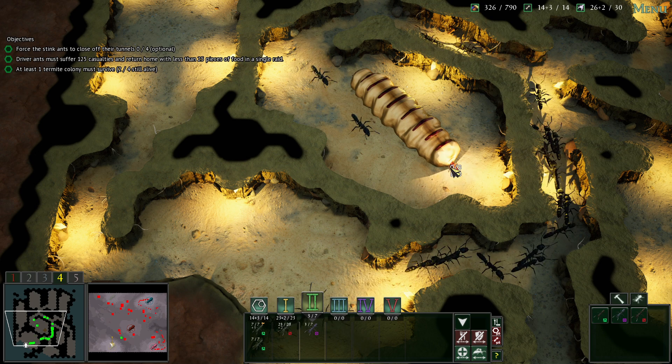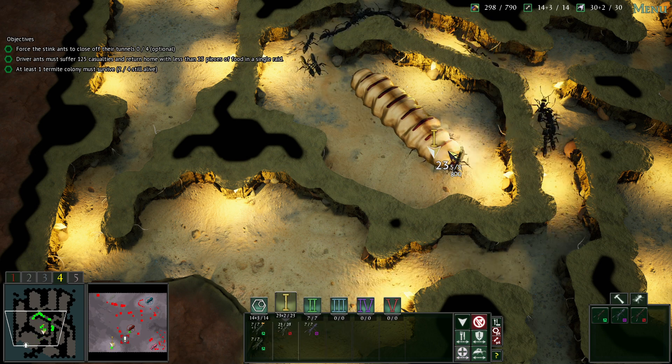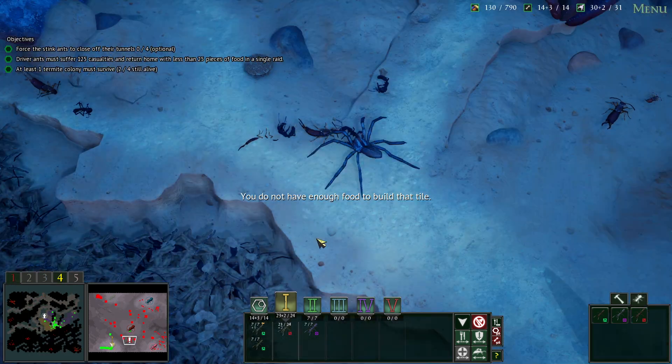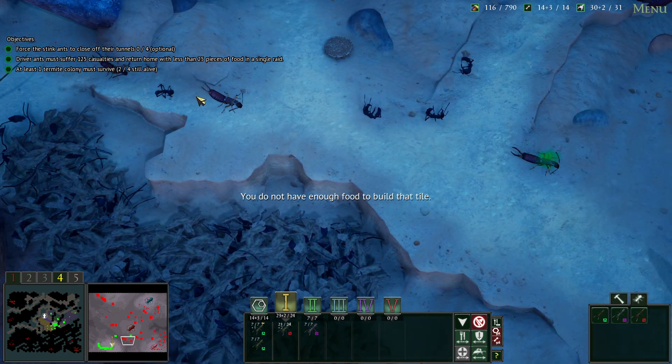We've made it into the termite nest. We're going to grab the queen — she's got 800 food worth on her, that's great. Oh, there's a huntsman spider and it just killed my ant. This is just a massacre over here.